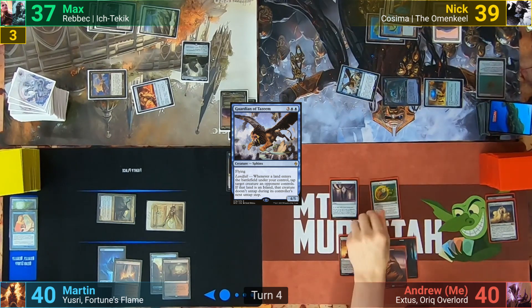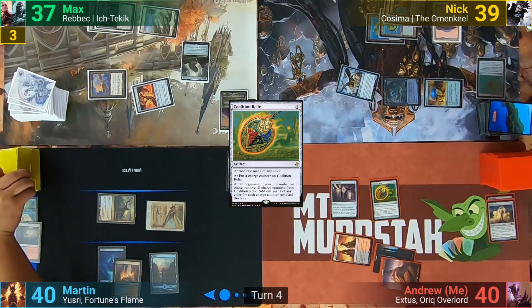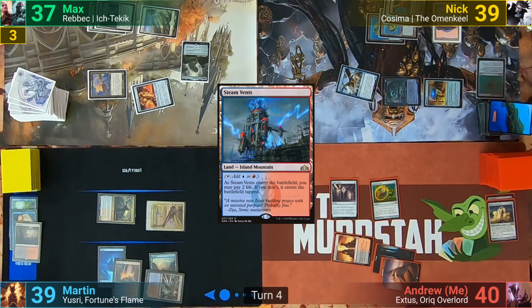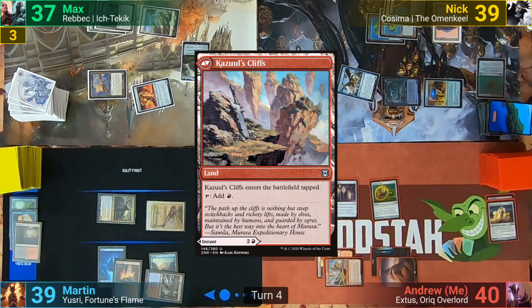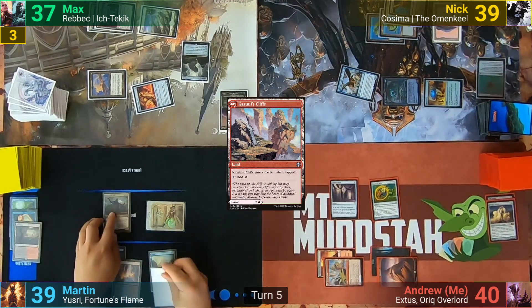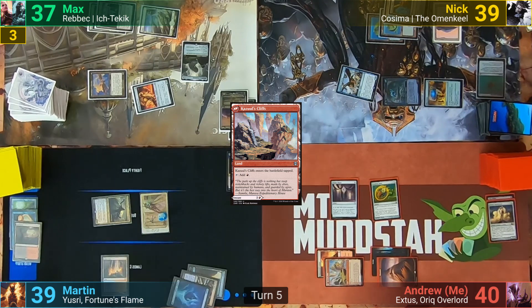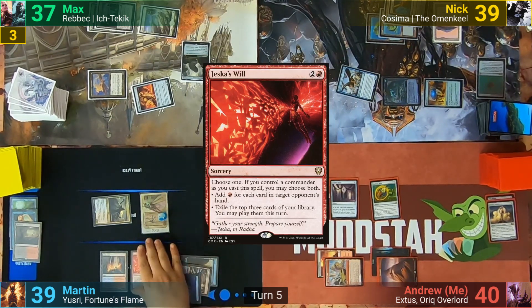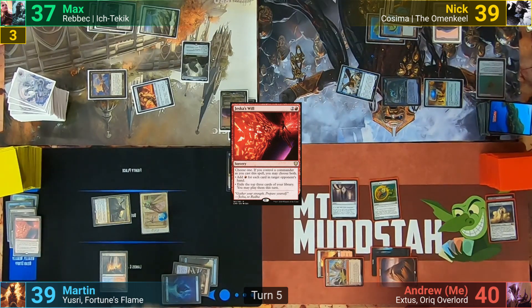I draw and cast Coalition Relic in my main phase. Martin cracks his Mire to find a tapped Steam Vents, losing 1. I play out a tapped Cazool's Cliffs and pass to Martin. Martin draws and makes a Locust Token. Nick reminds him that the Locust God should still be tapped, and Martin then uses Jeska's Will to make some mana based on his opponents' hand sizes — the biggest hand at this point is Nick with 7.